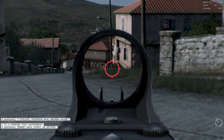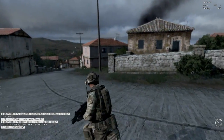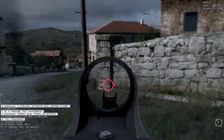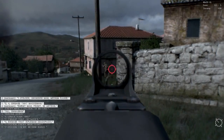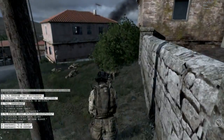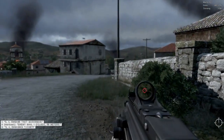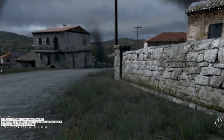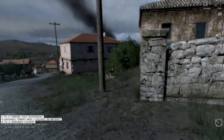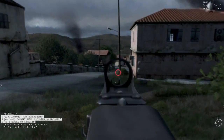Enemy, man, front, 50 meters. Three, 50 meters, engaging. Hostile down. One, check your fire. Two, engage the man. Four, engage. Hostile down. Three is dead. One is down. Four, taking command. Two, four, engaging target. Enemy, man, three, 50 meters. Man is history. One.